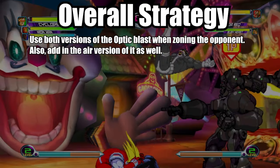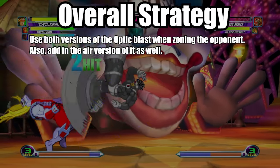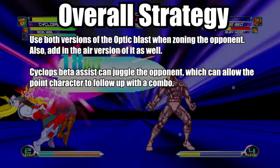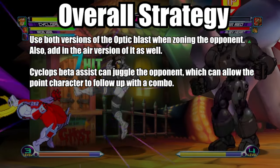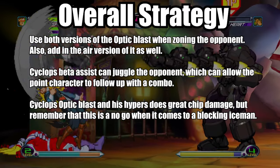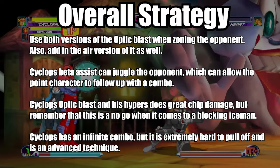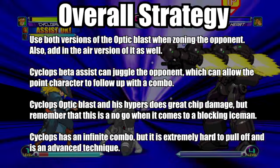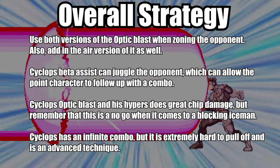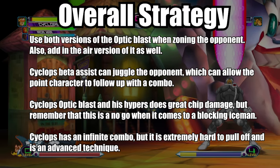Use both versions of the Optic Blast when zoning the opponent, and also add the air version. Cyclops' beta assist can juggle the opponent, which allows the point character to follow up with a combo. The Optic Blast and hypers do great chip damage, but remember this is a no-go against a blocking Iceman. Cyclops has an infinite combo, but it is extremely hard to pull off and is an advanced technique. When using Cyclops as an assist, make sure to use the beta one — the Fierce Punch Gene Splice.